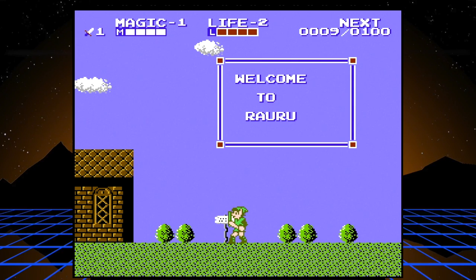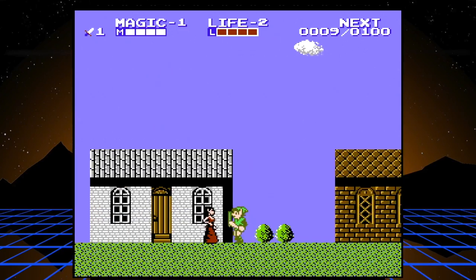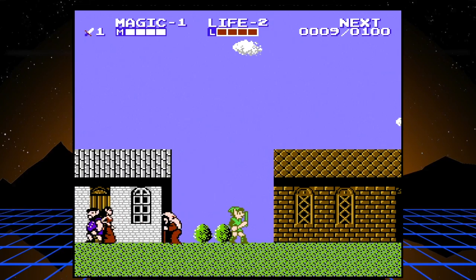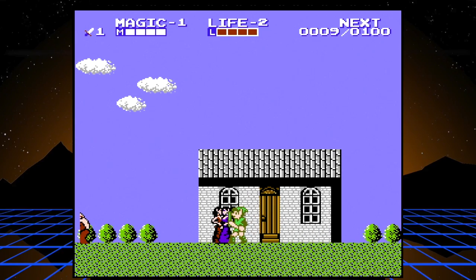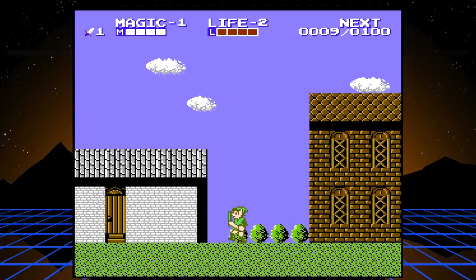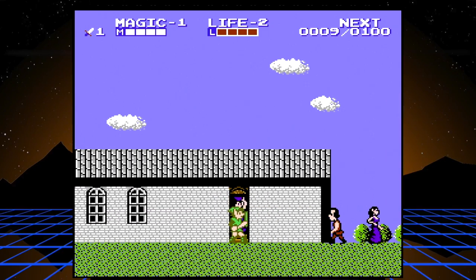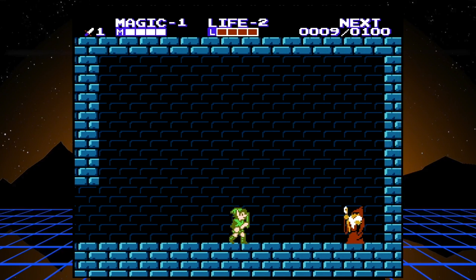Your next stop is right here in what I think is pronounced Rauru, which is one of the sages from Ocarina of Time. It kind of works backwards - they named the towns after the sages in-universe, but the game's creators actually named the sages after the towns in this game. The women in the red dresses refill your health, and every town has a wise man who will give you a magic spell or something like that.